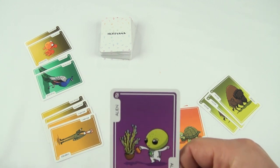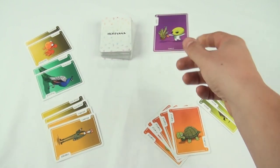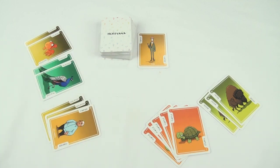Aliens are how you get rid of farmer cards. You choose which farmer you want to abduct, then place both the alien and the farmer on top of the discard pile. You can only abduct one farmer at a time though, so if there are multiple farmers protecting a herd, it will take a while if you're looking to make a steal in the future.